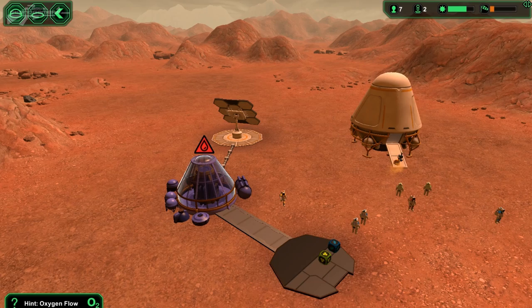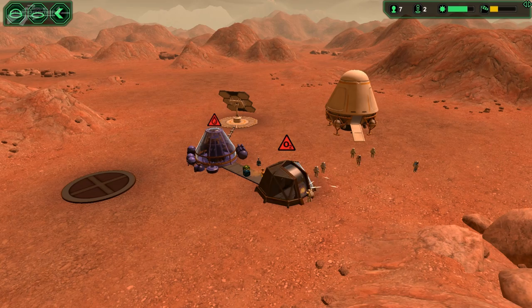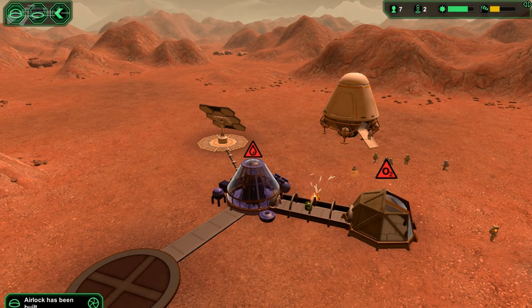We need to continue adding different parts. We've got an airlock. What was the next thing in the tutorial? I think it was a canteen — we'll go for that. We need to feed our people some way. Connect that up. Solar panels are tracking across there, and I'm guessing we're going to need a wind generator as well so we can have power at night.